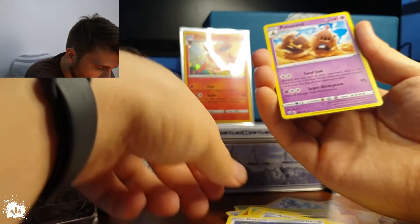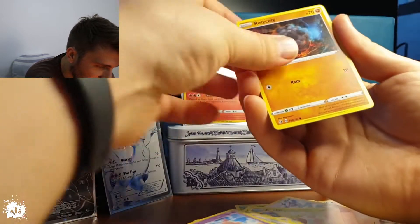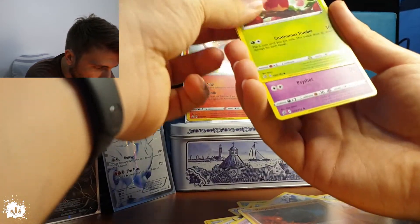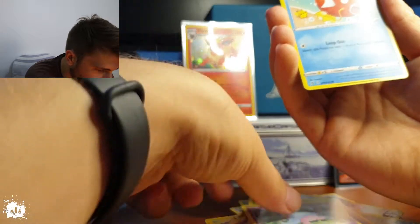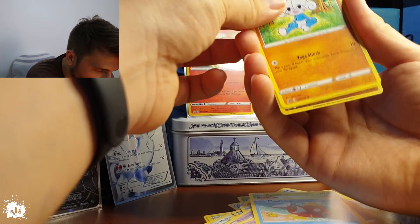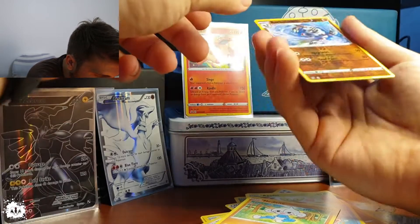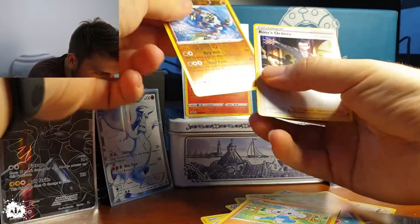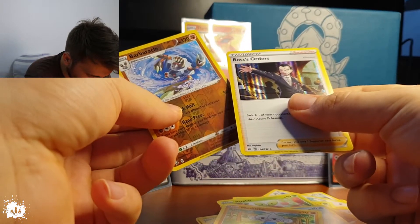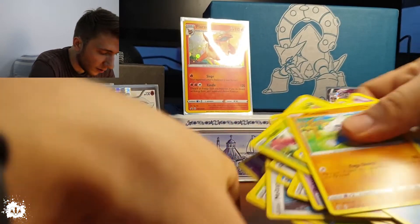Luxio — yes, that's an especially nice-looking card. Durant, Palossand — even funny, the sand castle Pokémon. Rolycoly, Rolycoly, Applin, Hatenna. Magikarp — 'if you switch me in, I'm just going to leap out.' A Barbaracle reverse holo rare! And a Boss's Orders hollow rare — that was good!